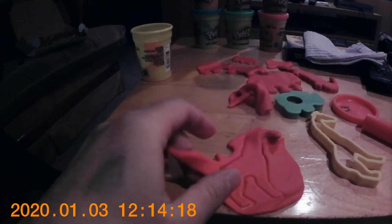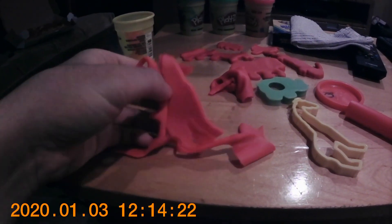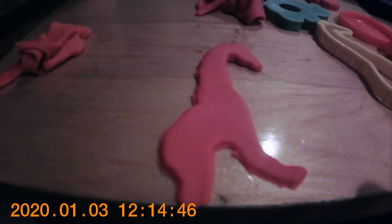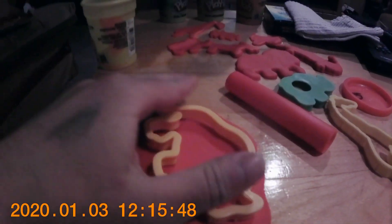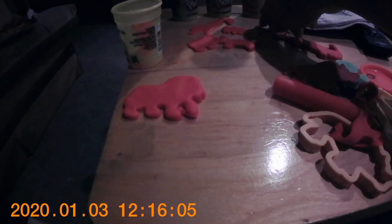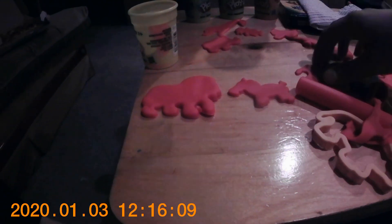And a red giraffe, yeah, and a red elephant. Here's a giraffe. And a red rhinoceros — I bet you've seen a red rhinoceros in a Dr. Seuss book before. And here are all my red Play-Doh shapes, my Play-Doh figurines.